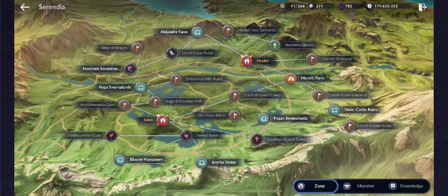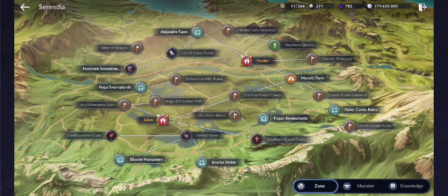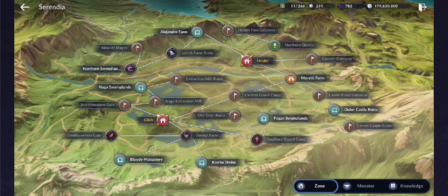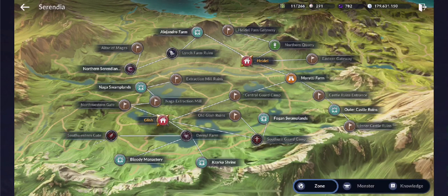In Serendia, on the northernmost part of the map you'll see the Heidel Pass Gateway — that's where you enter coming from Balenos. The next town you'll encounter is Heidel, near Northern Quarry. Then you'll see Glish on the lower left portion, which is your way going to Glish. The roads you see on the world map are almost the same as what you'll see in-game.